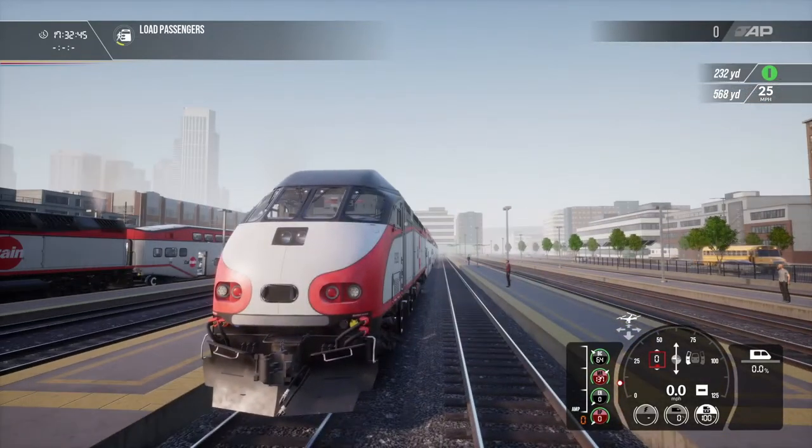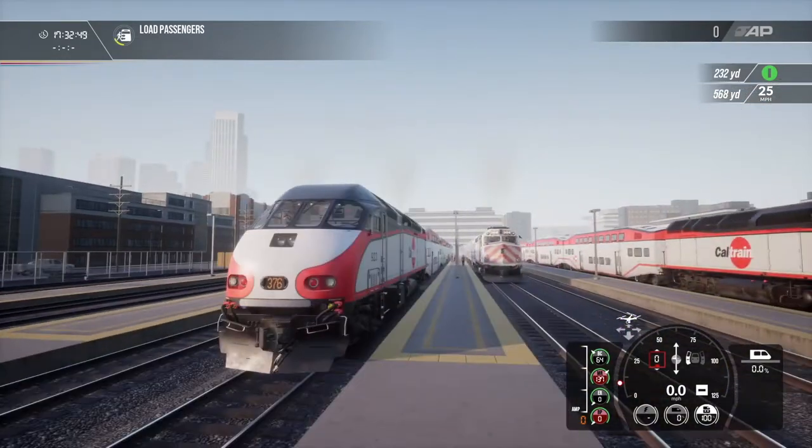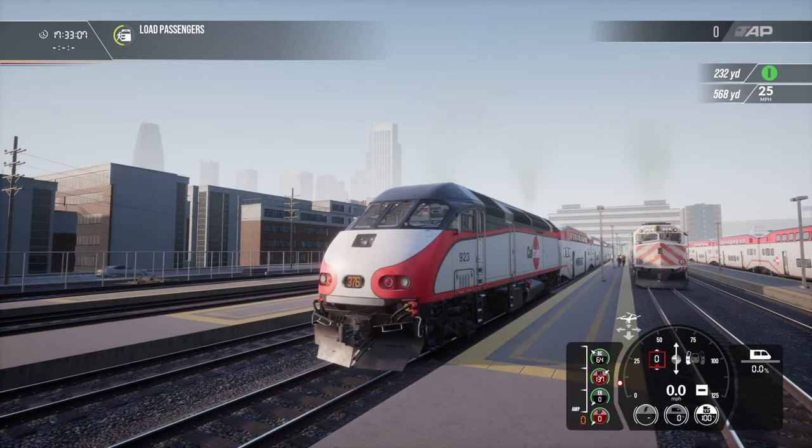We've got three locos here — another Baby Bullet over here and a couple of the standard San Francisco trains. This Baby Bullet class is the MP36 PH-3C. It comes as part of a DLC pack which is an add-on to the Peninsula Corridor pack, now a preserved route on Train Sim World 2.